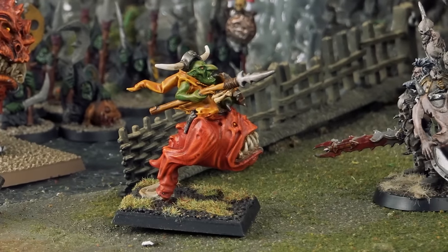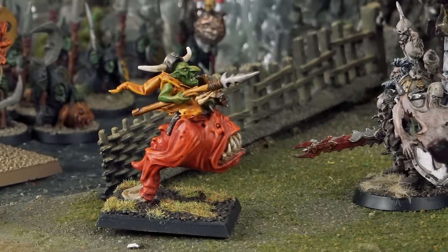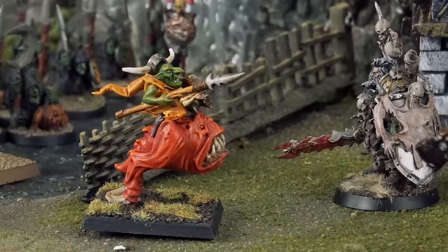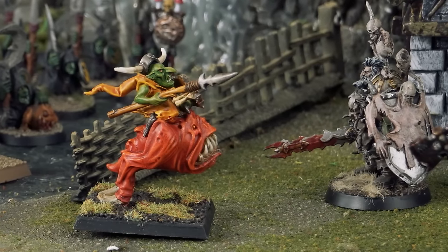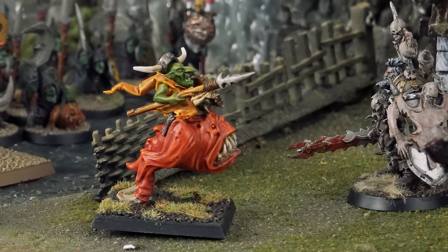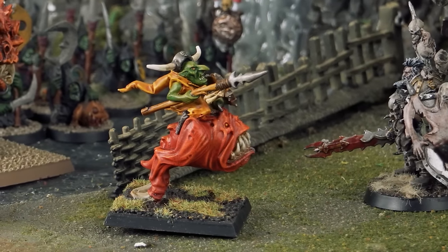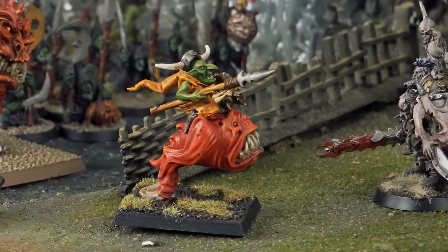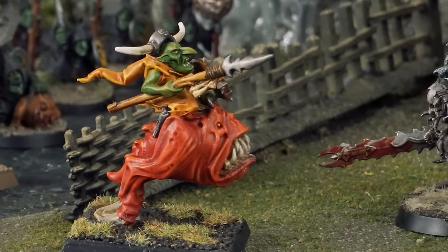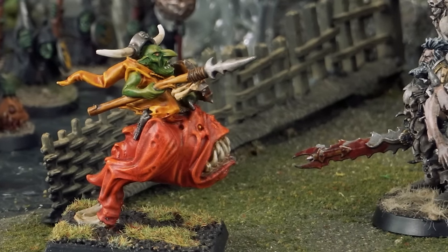There's also a Night Goblin War Boss on a Giant Cave Squig — easily a favorite model. He's kitted out with Wallopa's One Hit Wanda Spear, a Talisman of Protection for a five-up ward save, the 'Ed Button Hat, and troll pants. Troll pants give him regeneration like a troll and plus one to his armor save because they're thick. He's on a Cave Squig with random movement.